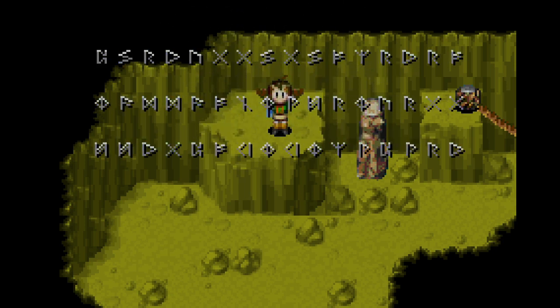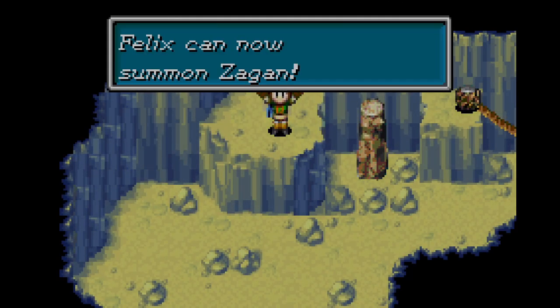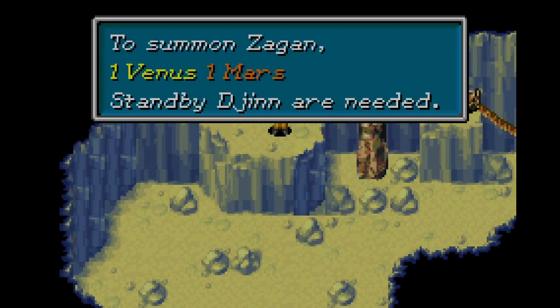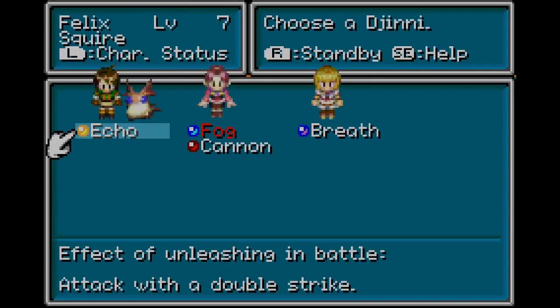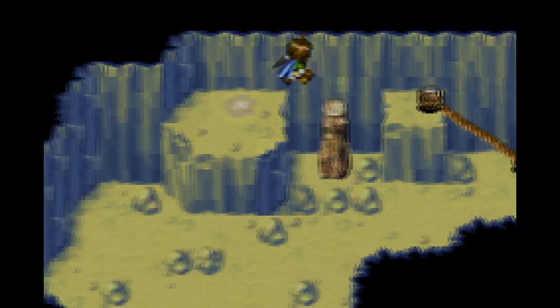They even predicted the DS, because it was the first two letters sitting there. Now we can summon Zagon — you need to have one Venus and one Mars Djinn on standby. I'm going to demonstrate what Zagon looks like and show you the dual summons.